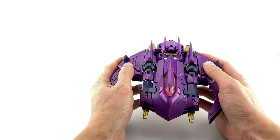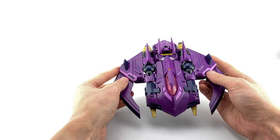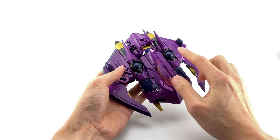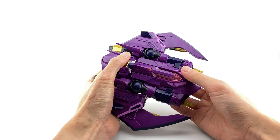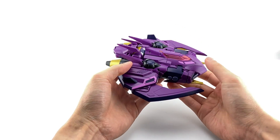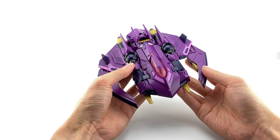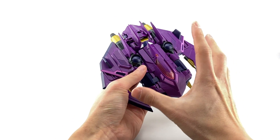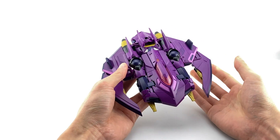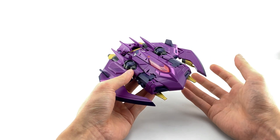This is my favorite of the bunch — not because I have any attachment to Senator Ratbat, it's not a character I have much interest in, but it just looks really nice. The purple with pink, gold, and black works really well. The aggressiveness of this alt mode and the options you have are really cool. They could have done way less to make an effective Senator Ratbat, but they went above and beyond, which is nice.